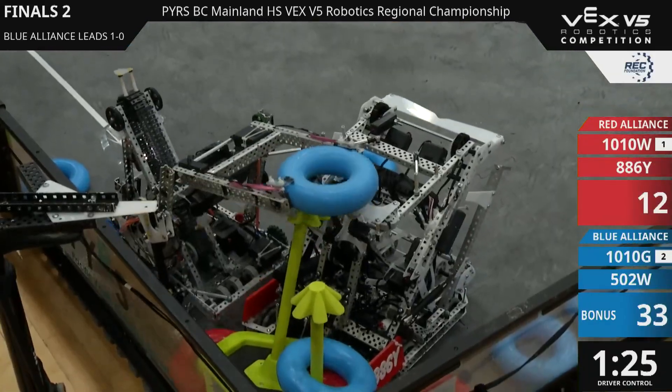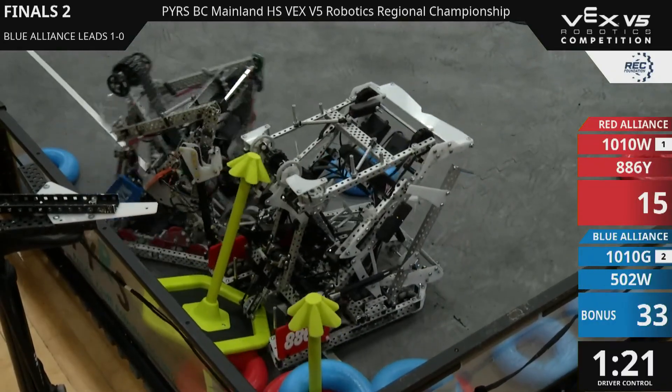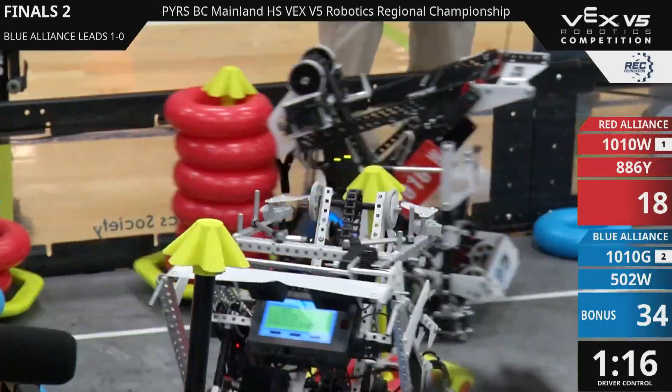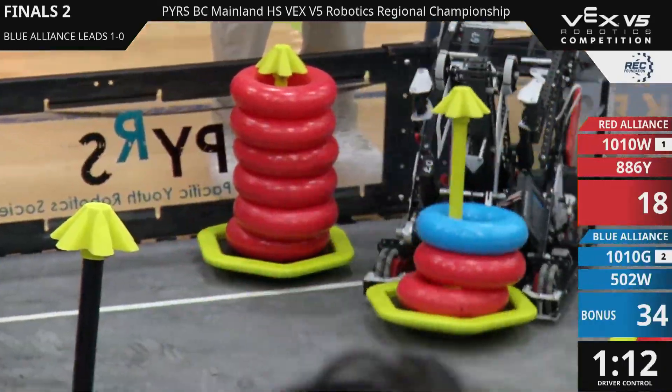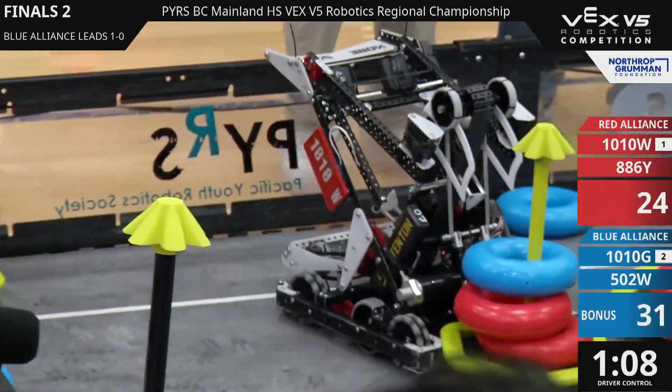Blue Alliance trying to score on the mobile goal through the red robot. 1010G quite happily playing defense here, waiting for the mobile goal to become available. Swapping off with their partner, 502W, to grab some rings and probably go for the wall stakes.